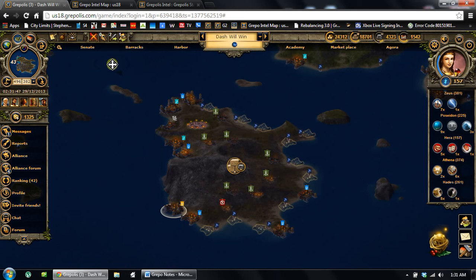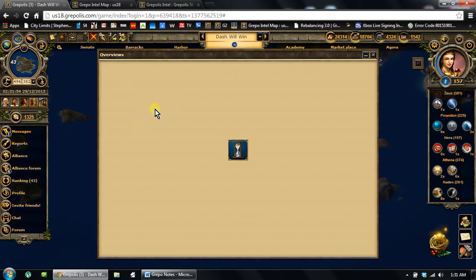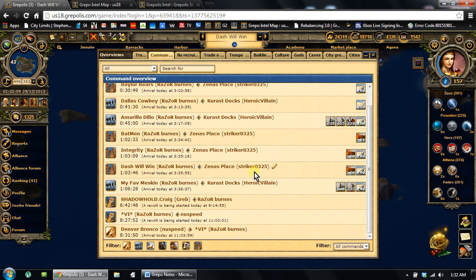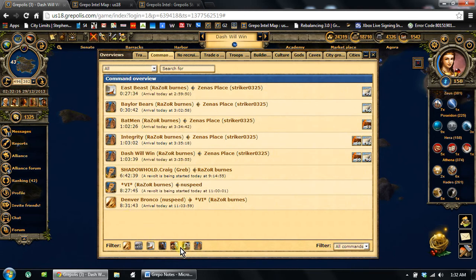You have to have the Captain. I want to start this little lesson because this is an attack I actually need to set up for in the morning. So I'm going to go to my overview here that shows what all I've got going on right now. I've got some empty transpos coming back from Jay Hemsop. I lost some serious OLU and LS, some of my remaining LS coming back. I've got Greb City, Shadowhold Craig in revolt right now — it's going to open up for me to take at 9:14 in the morning.